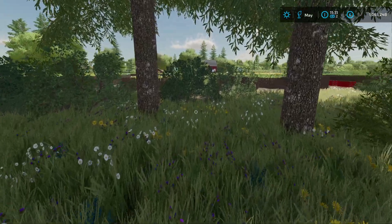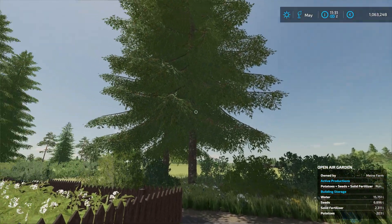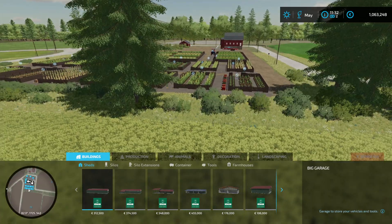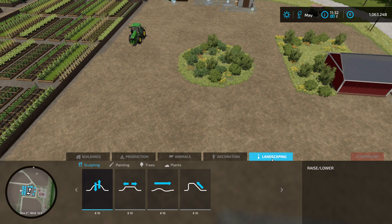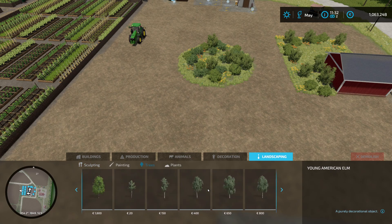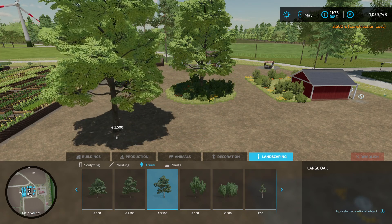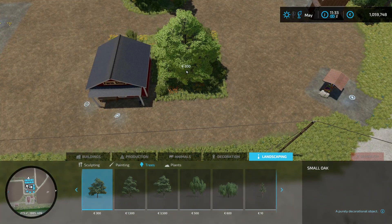Now we have only two more trees here. And I will replant some of the trees that I cut down before — maybe smaller or narrower trees that are not so wide, so they don't disturb the field work. But first, wish me good luck. I tried to build the trees here at this area and I hope it will work. I never tried it before this mod, I only knew it existed. Yes, look — it works! Wonderful. And then maybe a tiny oak at the side of the farm shop. Oh yes, yes!